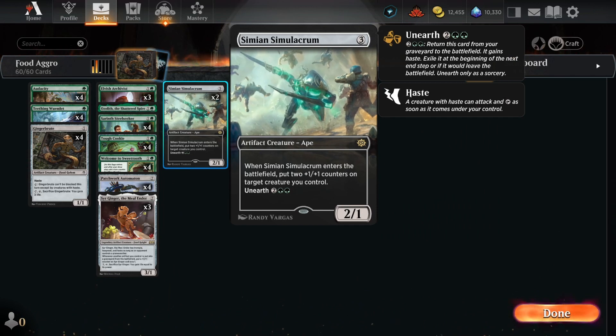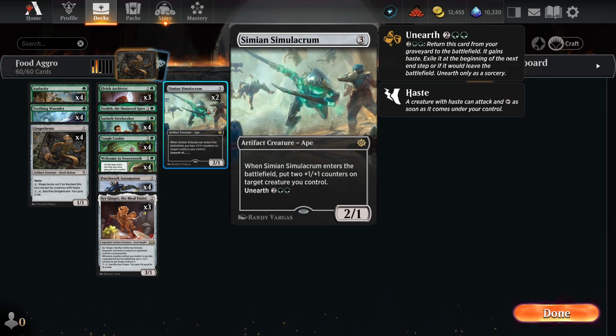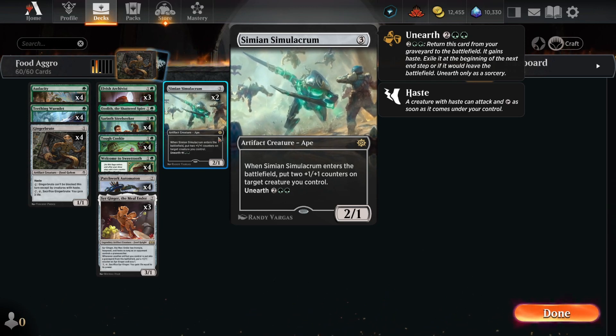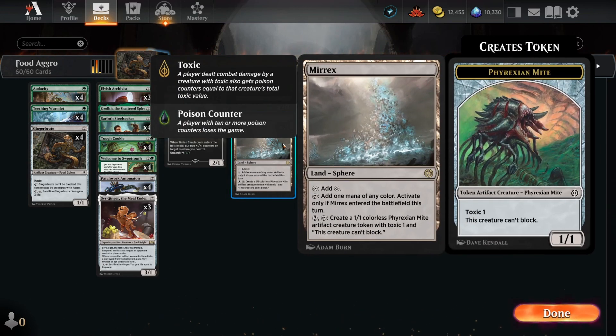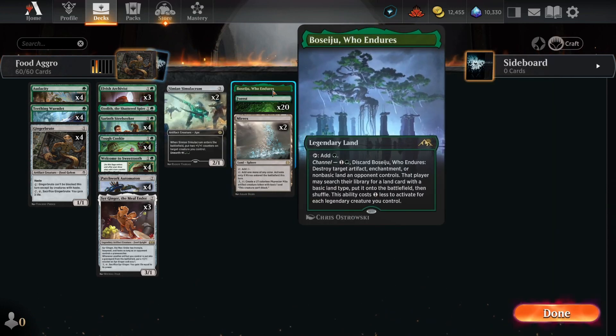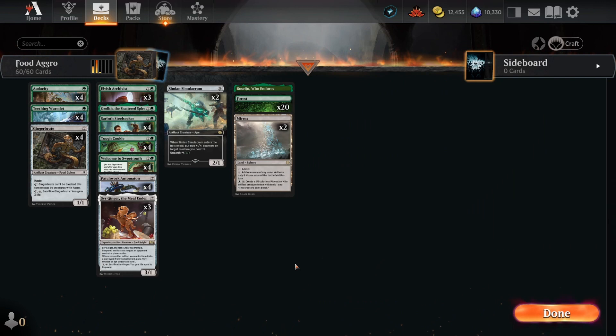Two Simian Simulacrums are going to add additional plus one plus one counters to our creatures, and with Unearth, we can potentially squeeze in some extra damage that way. We do have a relatively low curve, a bunch of forests, two copies of Murex just to give us some mites if we'd like in the late game, and one copy of Beseju because there's no reason not to run that in mono green. Now if you guys have been enjoying my content, make sure you subscribe to the channel to stay up to date on my latest videos. Let's go ahead and see how this deck does.